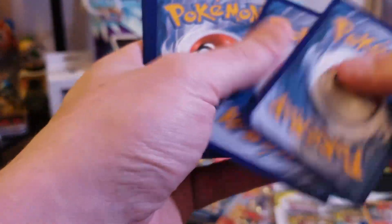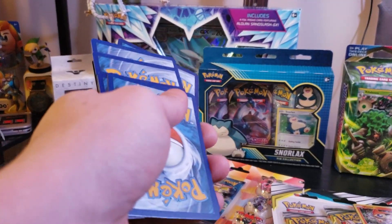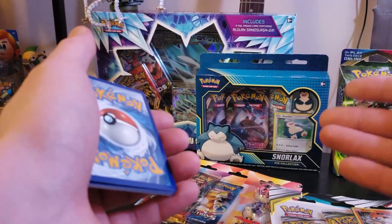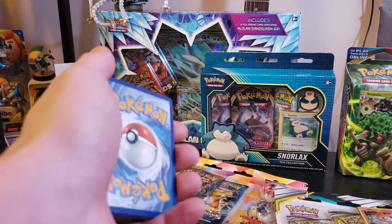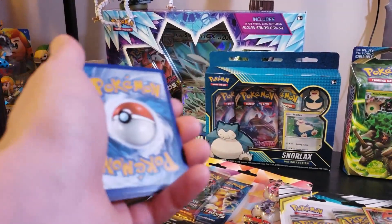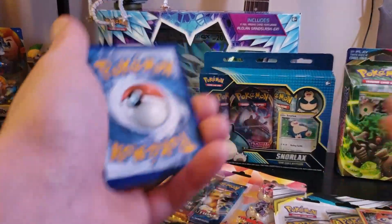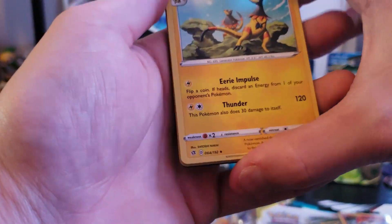Opening booster pack two. One, two, three to the front — reveals a Leaf energy. I don't mind getting energy cards. I'm still at the point where none of this stuff is particularly new — well, it's all new to me because I'm still pretty new to this. I collected Pokémon cards when I was young, but all this newer generation stuff is new to me. Anything adding to my collection makes me happy.